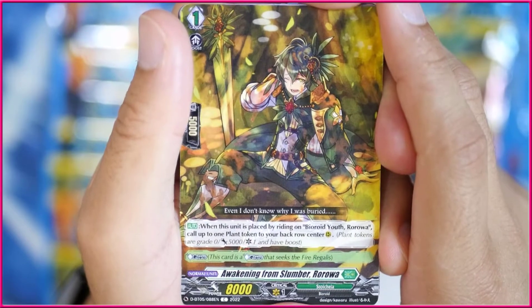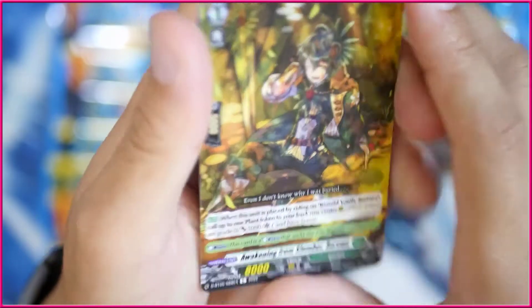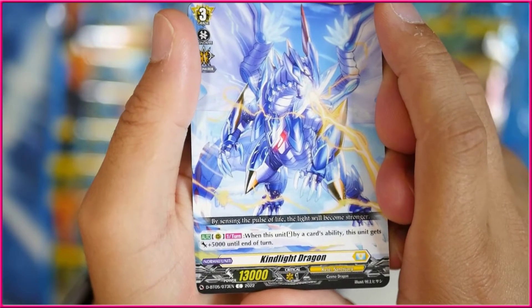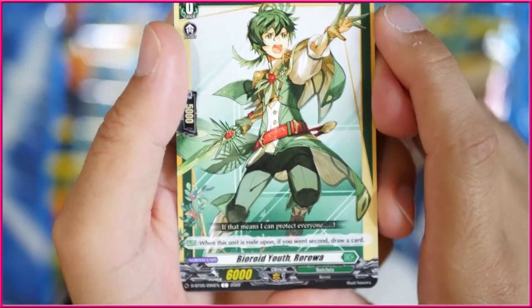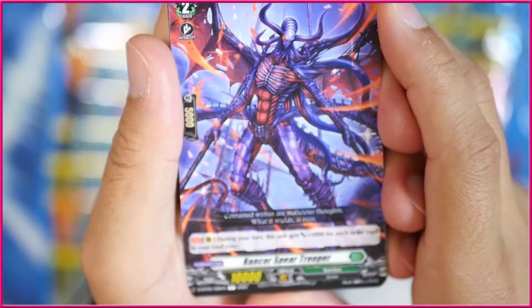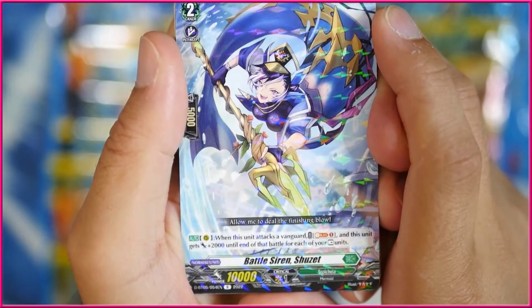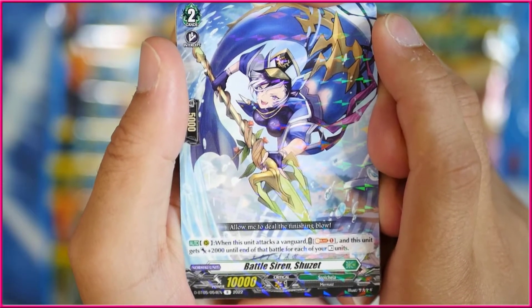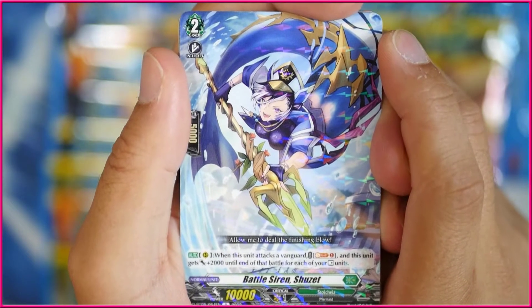We got Awakening from Slumber Rora — when this unit is placed by riding Byrode Yufi Rora the Grade Zero, call up to one plant token to your back row center. Then we have Kind Light Dragon — when this unit is stood by a card's ability, this unit gets 5k at the end of the battle. This is presumably Thegra support, but you could also technically use this in Bastion and Bastion Prime. Here is Byrode Yufi Rora, the Grade Zero of that ride line. Then we got ourselves Rancor Storm Trooper — during your turn, this guy gets 5k for each order in your bind zone, so you can use that in Zorga. Next up we've got Battle Siren Shuzet — when this unit attacks a vanguard, Soul Blast 1 and this unit gets 2k until the end of battle for each of your rested units. You can get this up to about 20, which is not really a lot.